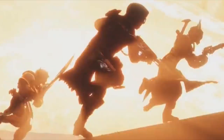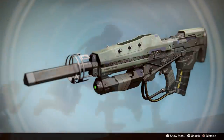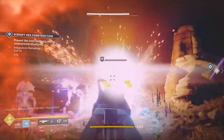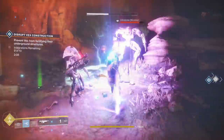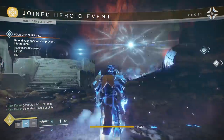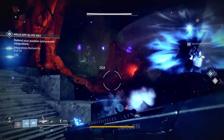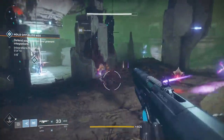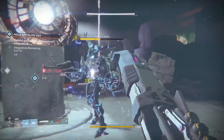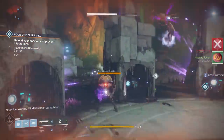A weapon that does match what we're seeing is the No Time to Explain exotic pulse rifle from Destiny 1. This was a very unique weapon with some Vex inspiration — to get the exotic version you had to do a mission on Venus dealing with the Vex. The Exo Stranger, who was presumed to time travel in Destiny 1, gives that weapon a lot of Vex connections. So No Time to Explain making its first reappearance in Destiny 2 is very possible, and there are definite side-by-side similarities. Watch out for either that weapon reintroduced or a more Vexified changed version of it.